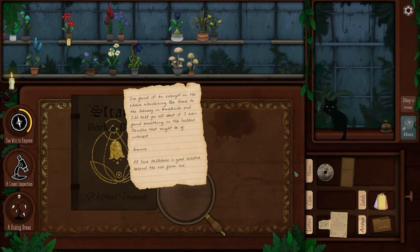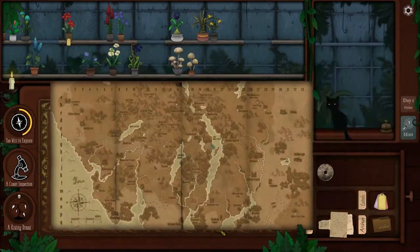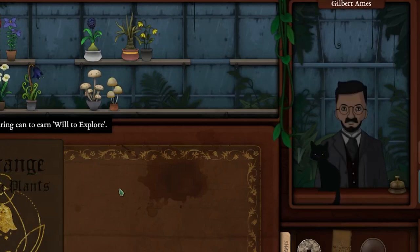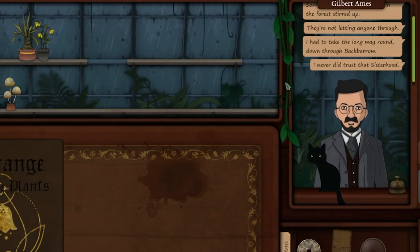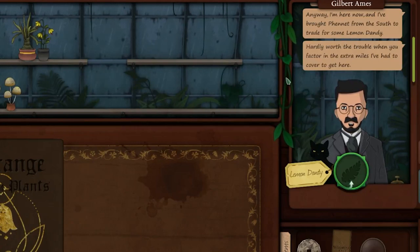Let's do the same with this letter then. I don't know how to use the map. 'Something's got those witches in the forest stirred up — they're not letting anyone through. I had to take a long way around, through the back burrow. I never did trust the sisterhood. Anyway, I'm here now and I've brought fennet from the saft tree for some lemon dandy. Hardly worth the trouble when you factor in the extra miles I've had to cover to get here.'